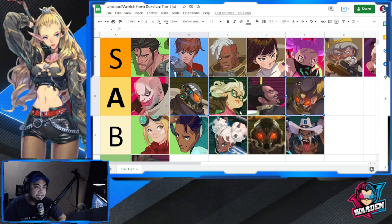For Tier S, you have Connor, Tyler, Gabriel, Tanya, Rock, and Webster.